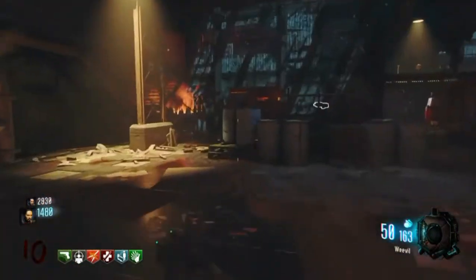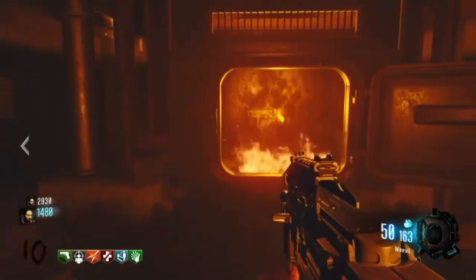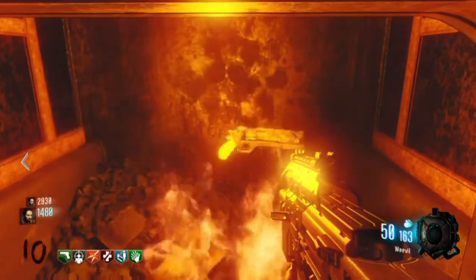From there, run back into the furnace room and look into the furnace, and you're going to see the annihilator pistol there waiting for you.